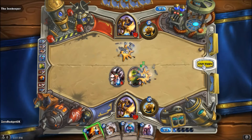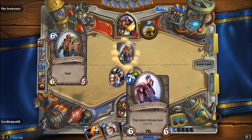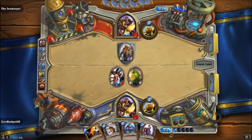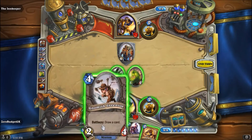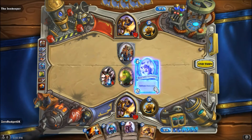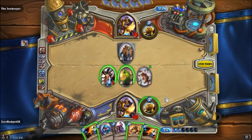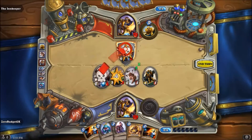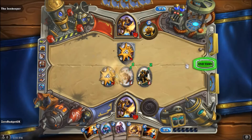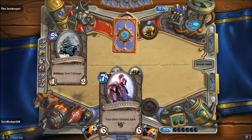We'll end our turn there. I could have put on Hand of Protection but I'm holding onto that — I want to put it on the Stormwind Champion when I can get there. We still have a couple of turns. Play the Novice Engineer and see what we draw — not that great. Summon a guy and swing with both; finish that guy off. Next turn we'll be putting down the Stormwind Champion.